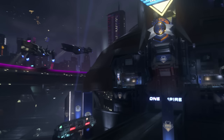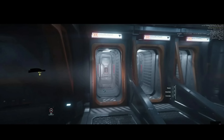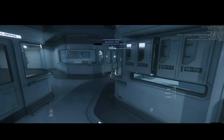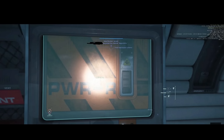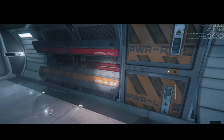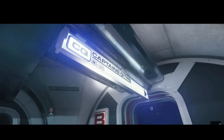And now for something very near and dear to my heart — the Idris M got an interior added in-game for 3.19. From the images seen here, it actually looks pretty far along already. Now it's time we steal one for ourselves and check it out. If you want to see how powerful these things can be in a player's hands, check out my Idris hijacking video.